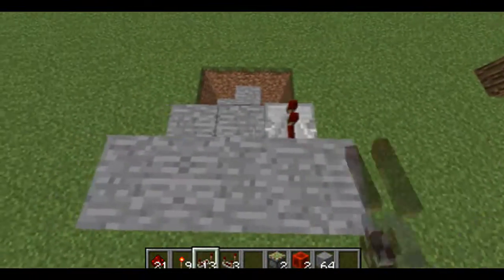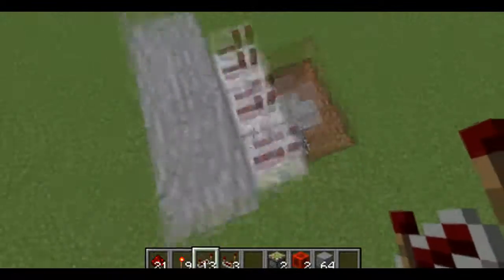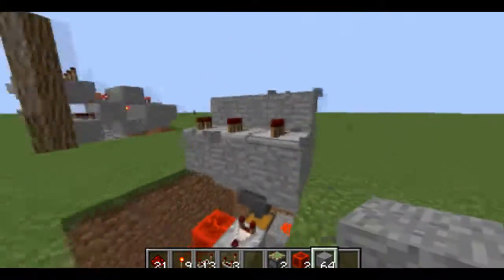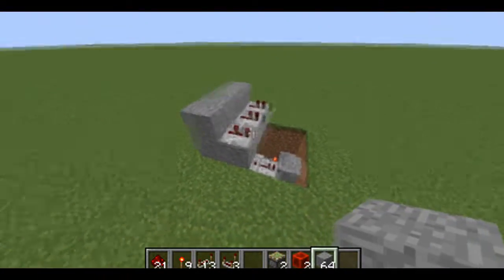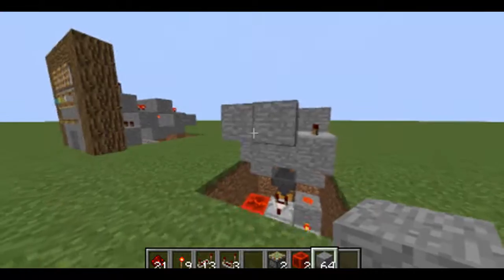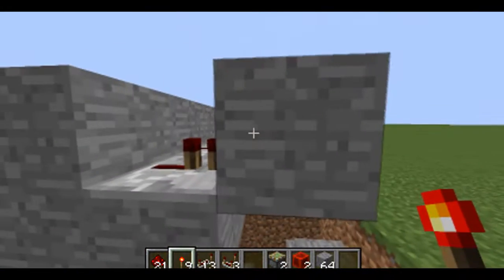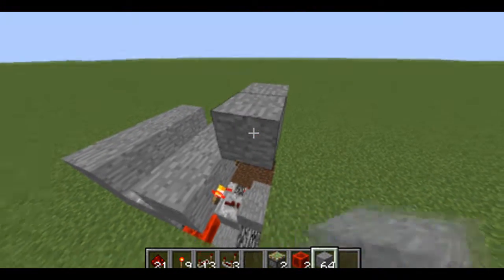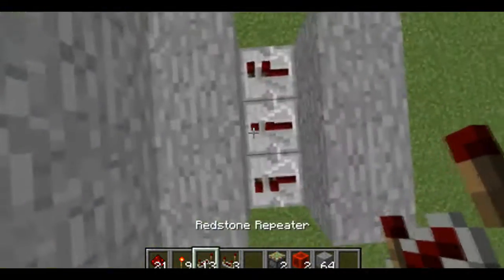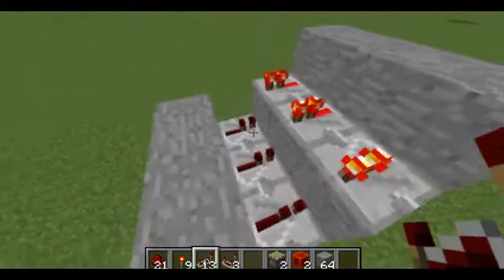Place three redstone repeaters — one, two, three — right over the blocks you just previously placed. Now build over these redstone repeaters. Build right in front of these redstone repeaters and add three redstone torches onto those blocks. Then build right above these redstone torches and add another couple of redstone repeaters, making them face the same way as the previous redstone repeaters. That'll be the next step.